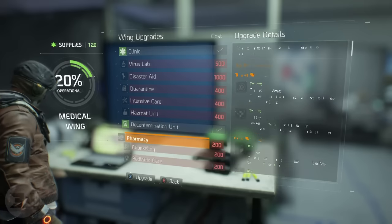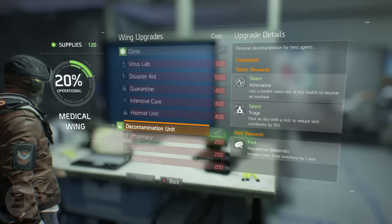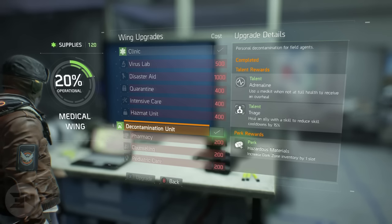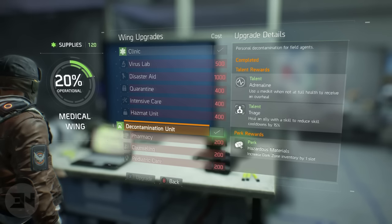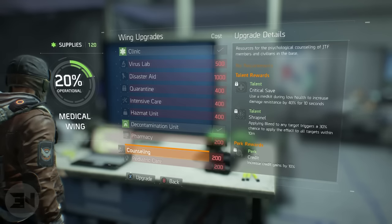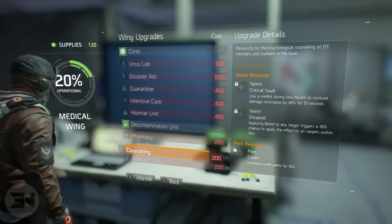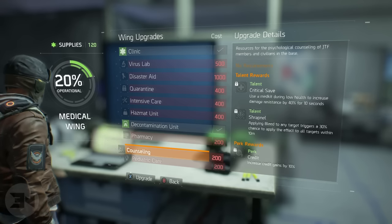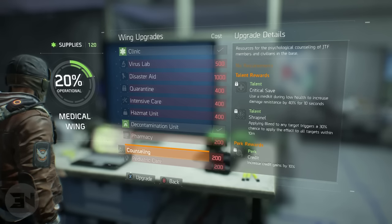I myself went for the decontamination unit because I want to heal friends, but I did not notice the perk reward section on a lot of these things when I first opened it. If you go down to counseling, you can see the perk you want — 'Luck' — which increases credit gains by 10%.